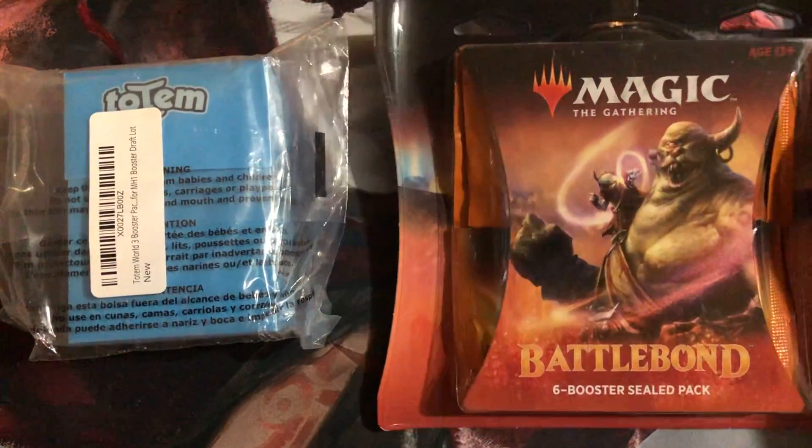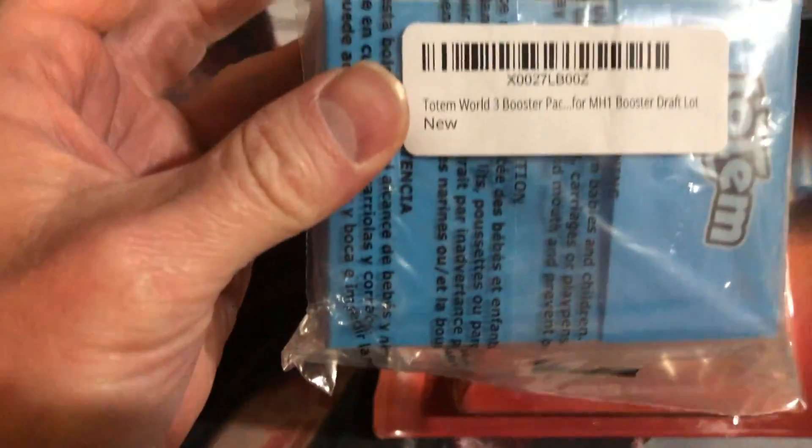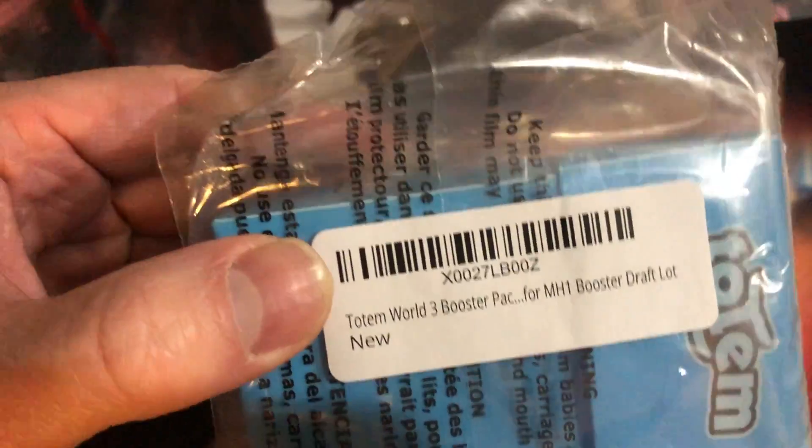Then we have — what is this, you might ask? I didn't know either. I ordered a Modern Horizons three boosters and I thought it'd be coming in the normal three booster draft pack, but it came like this totem. I'll see what this is — looks like it's a deck box for sure, but I'm guessing the packs are in there. Modern Horizons booster draft — a lot new, we'll see. That's pretty scary.